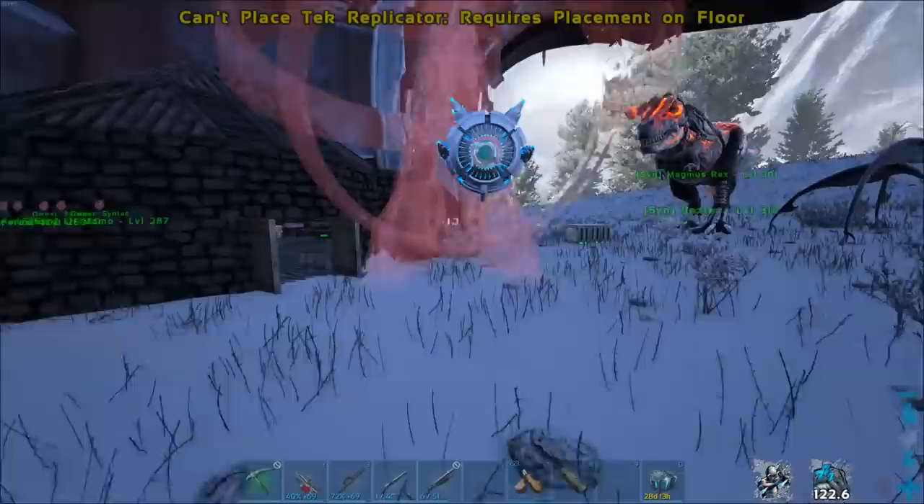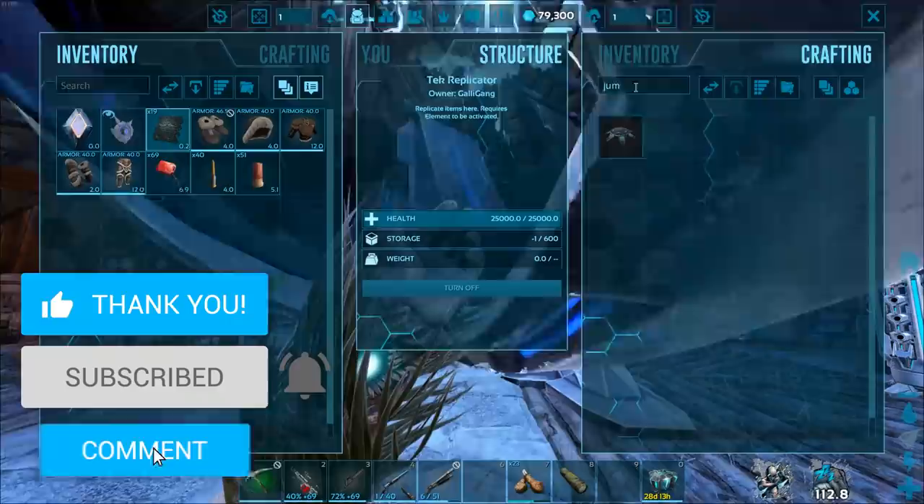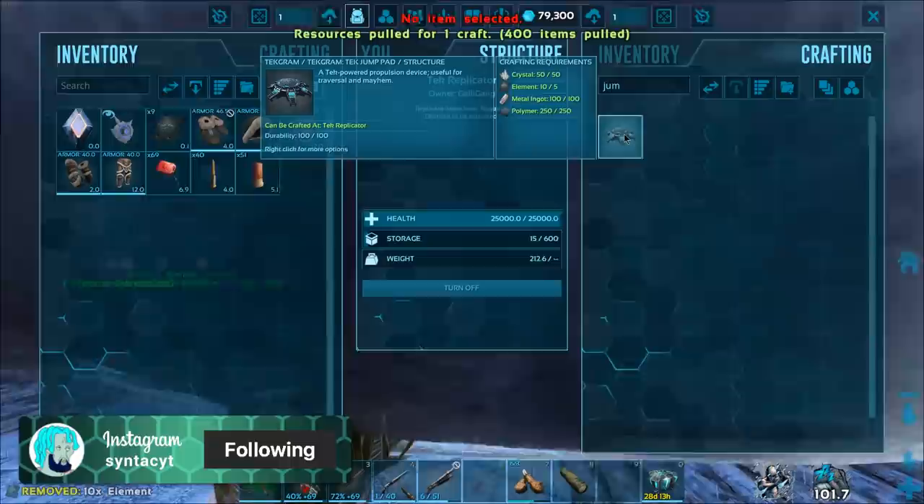We're gonna go ahead and just drop down this and see if it's inside here to craft. I will need a piece of element. Do I have any? I do. Sweet. I probably should have looked it up first. Oh, we do have it in here. Okay, so it's not in the other one right now, which kind of sucks. So what do I need for that? I need five more element. Boom. There we go. Nice.